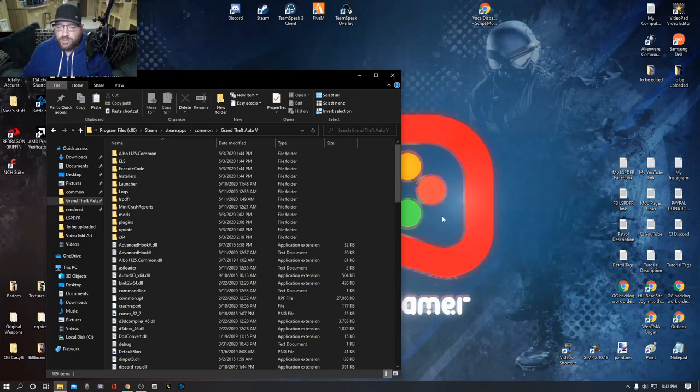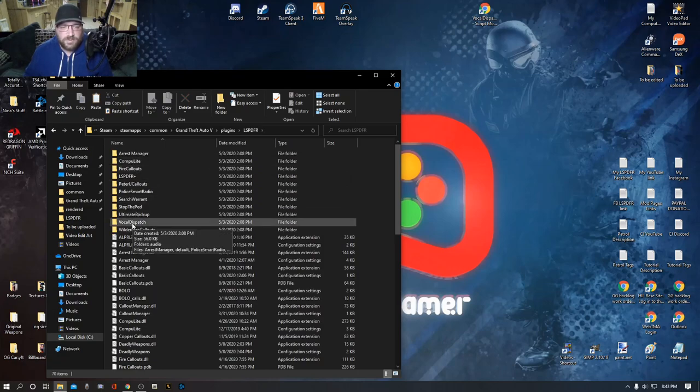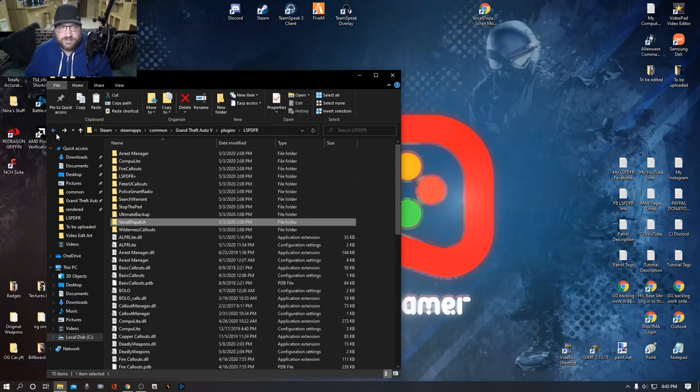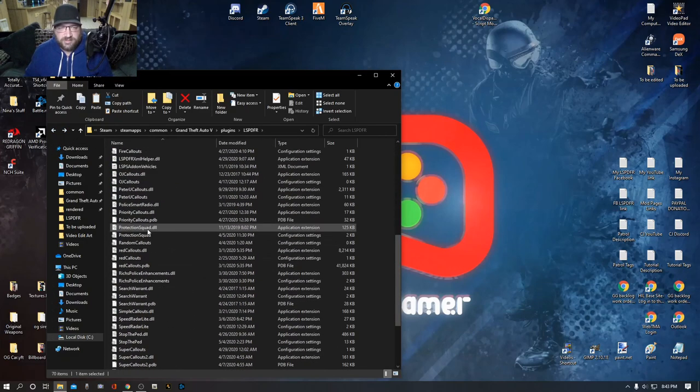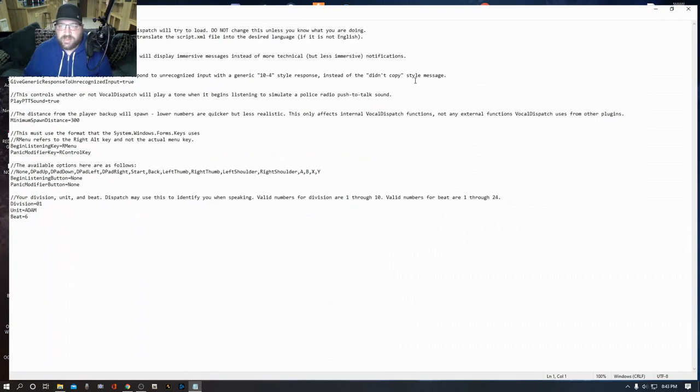Now let's go into the INI file real quick so I can show you how to set that up. Double click your Plugins folder in your main directory, then click LSPDFR. Go down to the bottom where you see the sprocket icon next to Vocal Dispatch — that's your INI file. Double click that to open it.